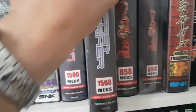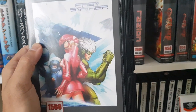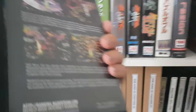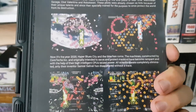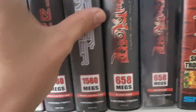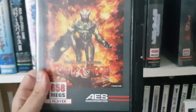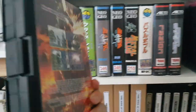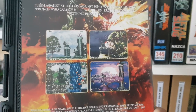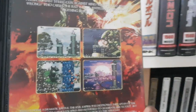Fast Striker — definitely one of my personal favorites due to the tracks, the original soundtracks. Also 1560 megs — amazing vertical scroller, also called a maniac shooter. And we have here a limited edition copy of Gunlord, which is really nice. One of the first releases with XYZ and Last Hope Pink Bullets, which I don't have so far.